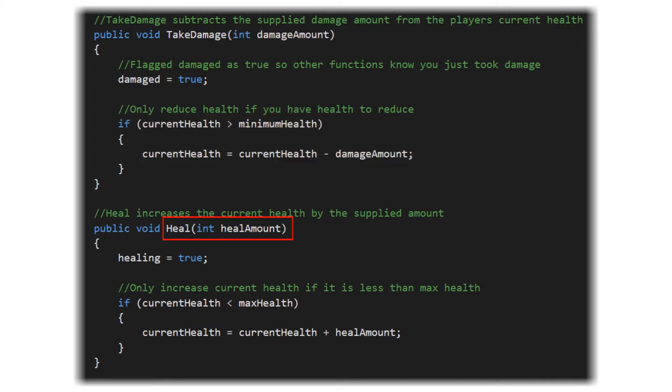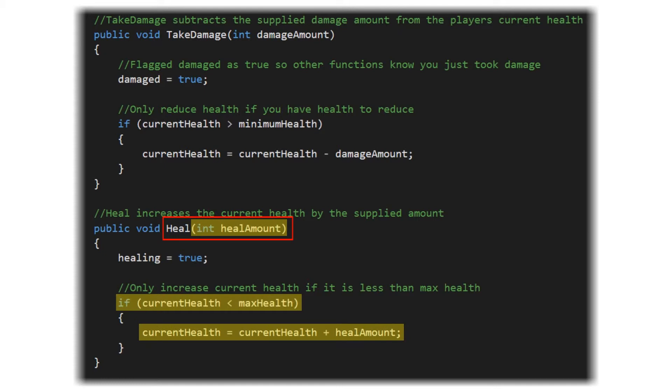For our heal function, it's the same thing. We're sending the amount we want to be healed by. We're first setting our healing flag to true, which is going to let other functions that rely on knowing we were just healed know, hey, it's time to do your thing. And then if the current health is less than the maximum health, we're going to set the current health equal to the current health plus the heal amount.